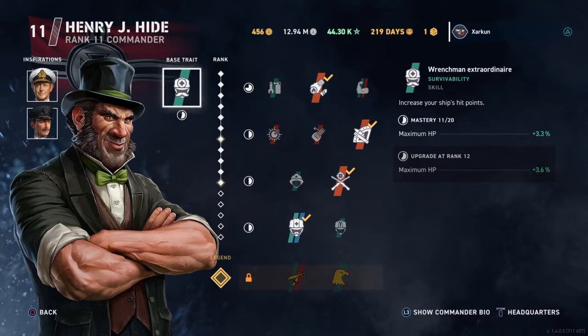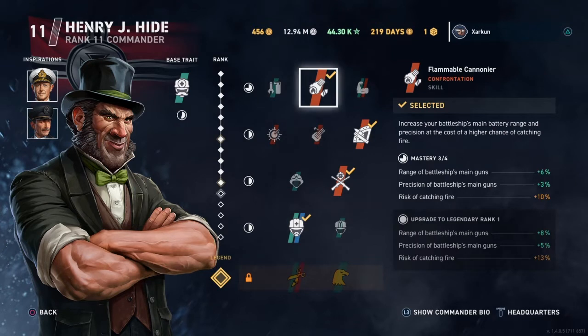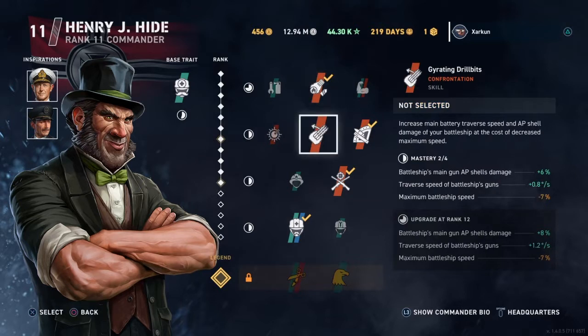Before we get into the actual battle, I'm going to show you my commander build here for Henry J. Hyde. Right off the bat, the first tier skill — Flammable Cannoneer — increases the range of the battleship's main guns by 6% as well as increases the precision of the battleship's main guns by 3%. It does increase the risk of catching fire, which is a negative, but it's alright.